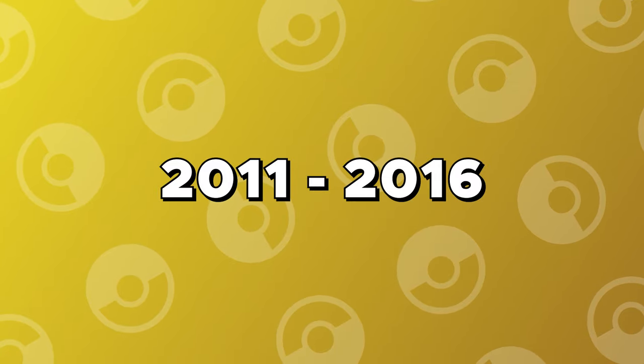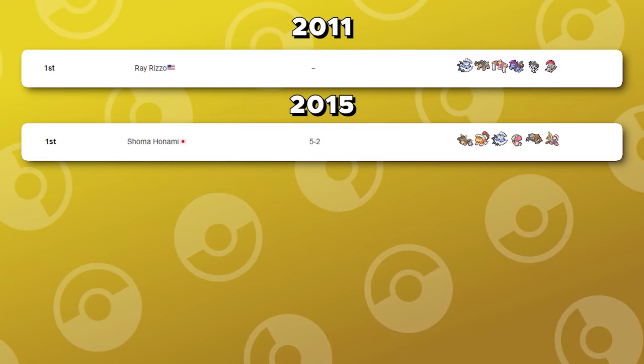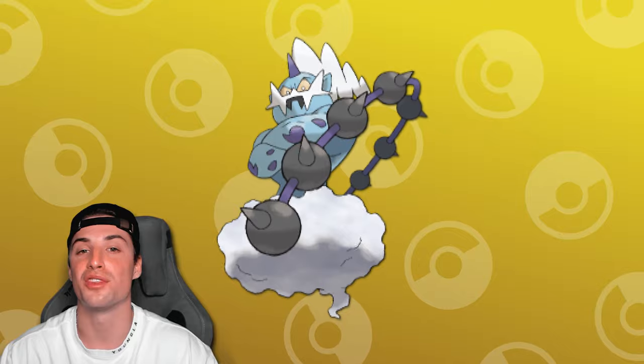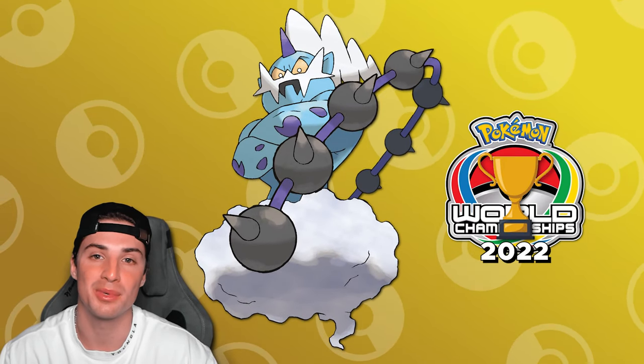From 2011 to 2016, Thundurus saw an insane amount of usage across the Pokemon World Championships. To put in perspective just how strong Thundurus was at this time, it won Worlds back in 2011 and 2015, and even placed second in 2012 and 2013. After 2015, its usage took a dip, but it later reclaimed the fame by winning another World Championship in 2022. However, with this Pokemon not being on any rain teams to win any of its World Championships, I decided the Pokemon above it are better for this list.